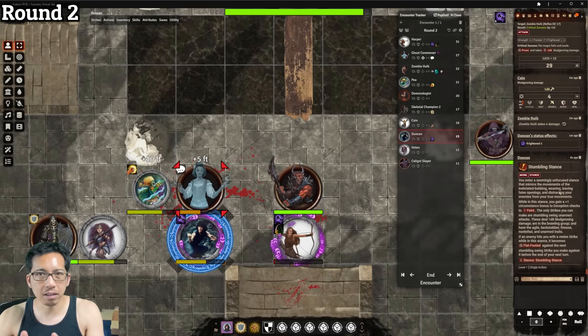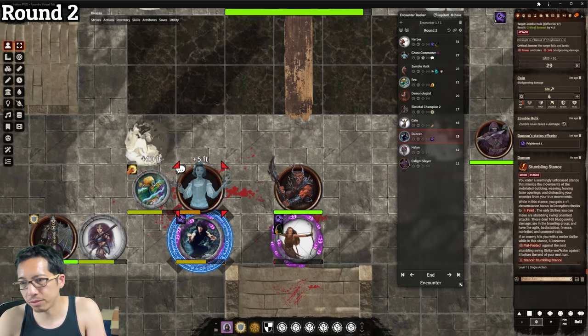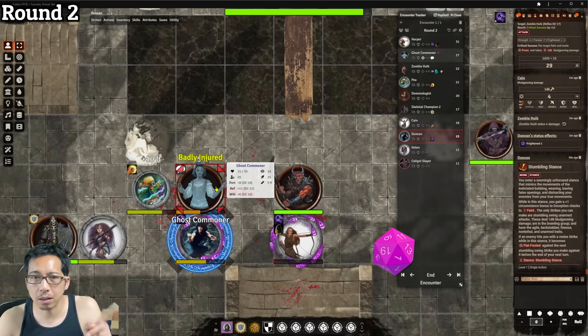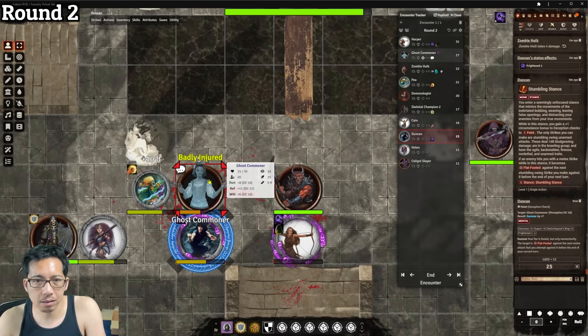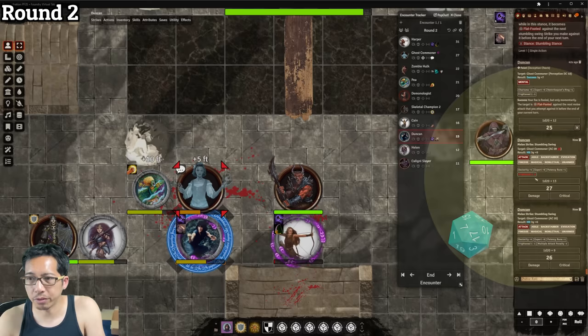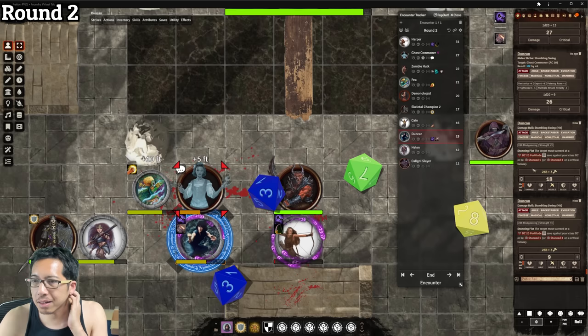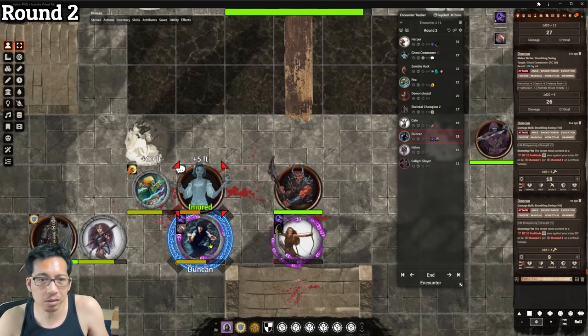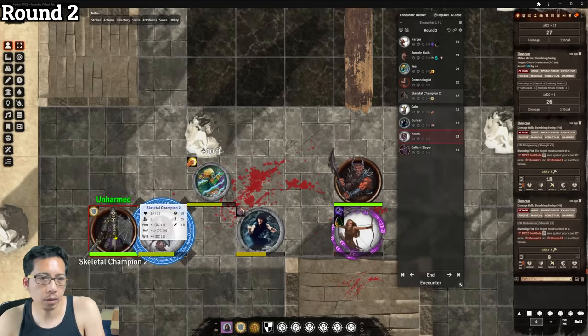Duncan enters stumbling stance. In this stance he can only do stumbling swing attacks, but he misdirects foes — getting a plus one to feint checks — and if an enemy misses him with a melee attack, they're flat-footed to his next attack. He feints the ghost commoner using this stance bonus plus the ghost's minus-two penalty from the insult. He succeeds, making it flat-footed. He then does flurry of blows: both attacks hit for a combined 27 damage. After the ghost's resistance 5, that's 22 damage. With 15 HP remaining before this turn, the ghost is destroyed. All three of Duncan's actions were used, and his frightened condition clears.